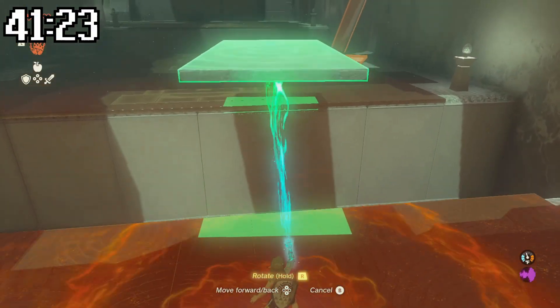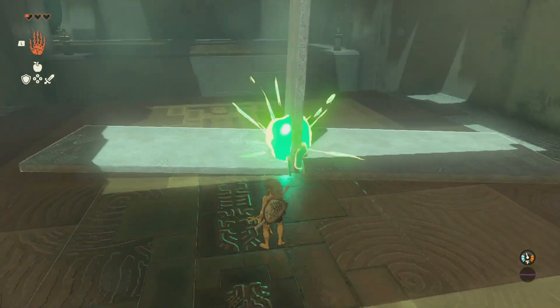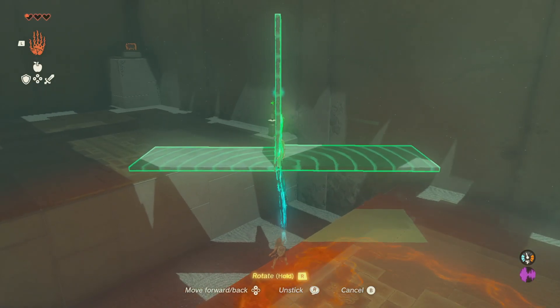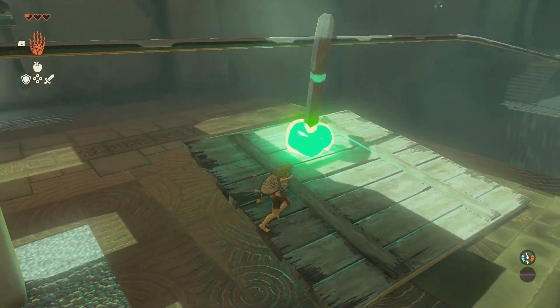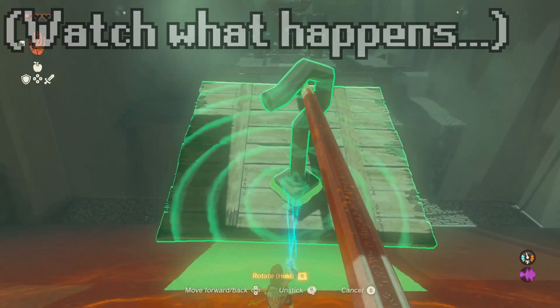At the first shrine, we get the Ultra Hand ability, which lets us move and combine objects and create anything we can imagine — like a bridge, or a wooden board attached to a zipline that you have to use. I almost completely fell apart when I was using this.